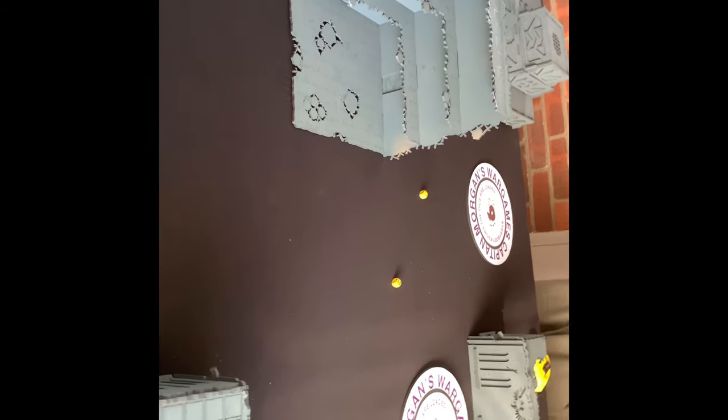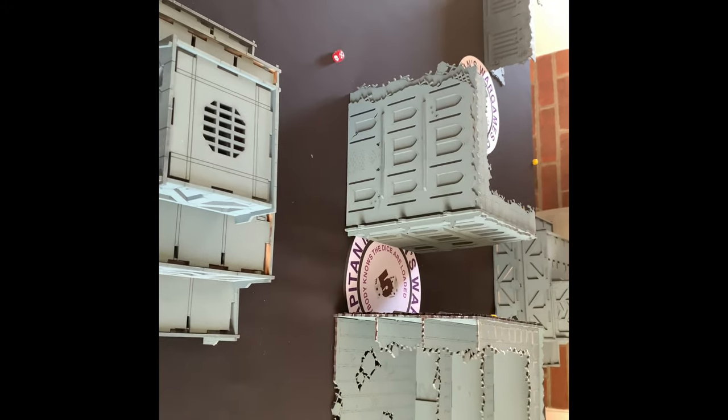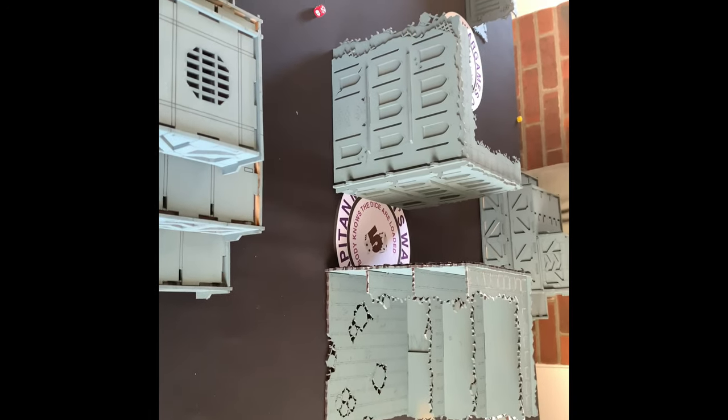I've got my two objectives there, two in the centre, and those two there. Basically you get a point for each objective you control at the start of a battle round from the second battle round onwards. If you control your opponent's objective you can control it or raze it — if you raze it, it gives you three points and then disappears. So it'll come down to who can get each other's objective markers and who can control the centre of the board.